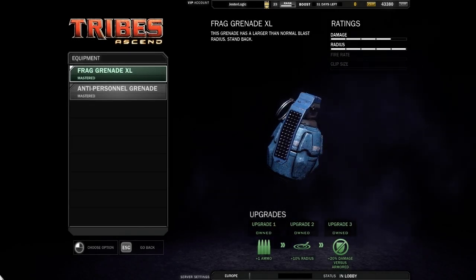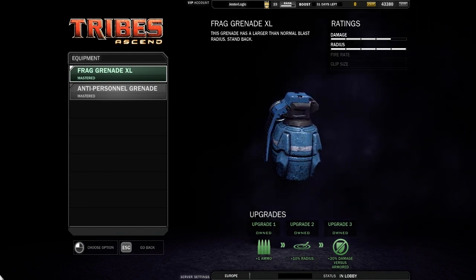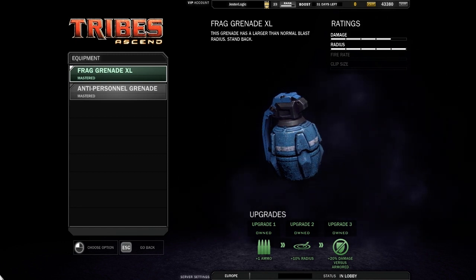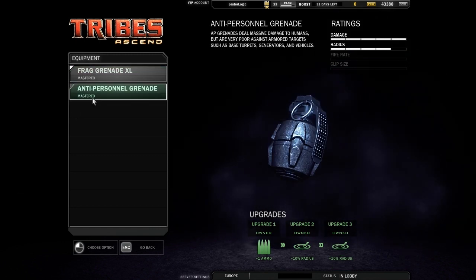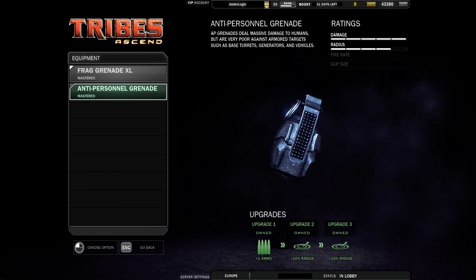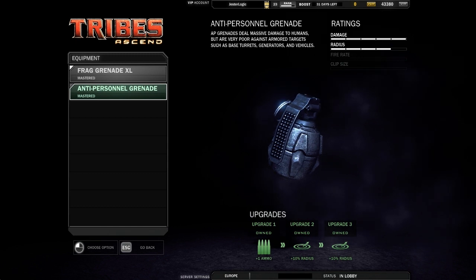The two grenade options are the Frag Grenade XL and the Anti-Personnel Grenade. The Frag does less damage but covers a larger area, and the Anti-Personnel Grenade does more damage to individual targets but requires more precision aim due to a smaller blast radius. They both have their uses, but for offence where grenades are most likely to be used, I'd use the XL so I can hit as many of the defenders off the flag as possible.